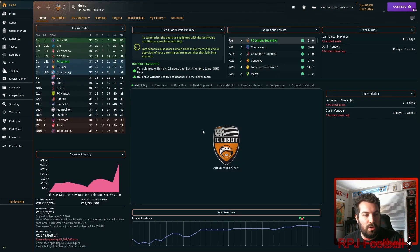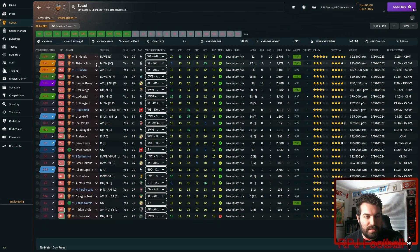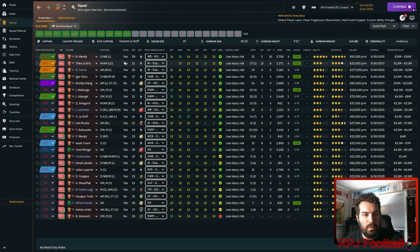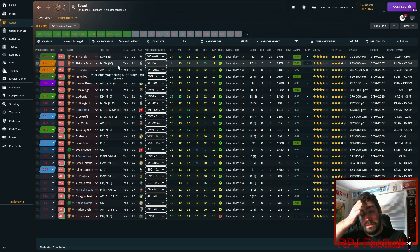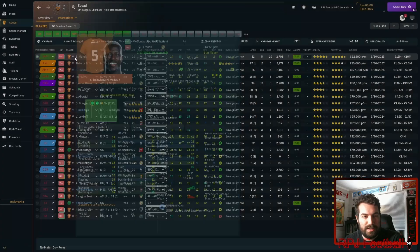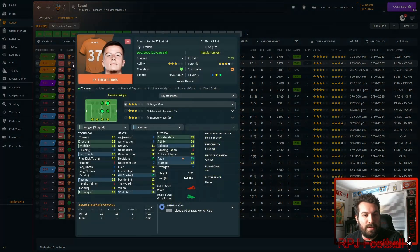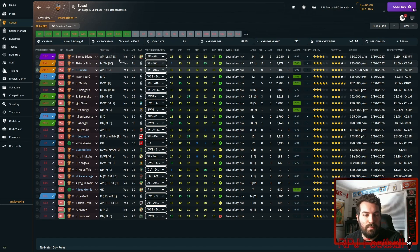The other team we looked at is FC Lorient, who exceeded expectations — supposed to finish 12th, they got 5th place. The player with the most assists is wingback Benjamin Mendy, and the player with the most goals is striker Bamba Diang. The tactic works really well in terms of who we're looking for to get assists. Silva had 5 assists as well, and the wingers picking up some assists too.